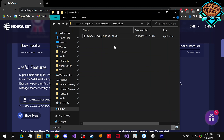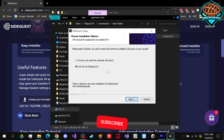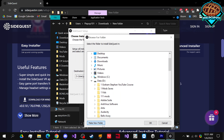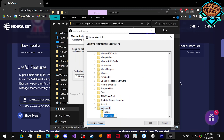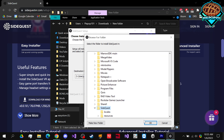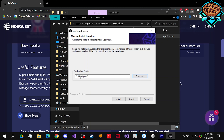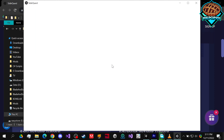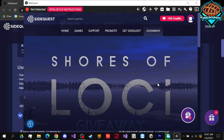To actually install it, double-click on it and choose to install for everybody on the computer or just yourself — it doesn't really matter. Go to next and choose a location for it. I'd highly recommend making a new folder named SideQuest. Select that folder, it'll look something like this, then press install and press finish. It'll automatically open up if you have that checked off.